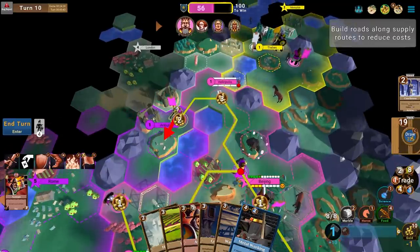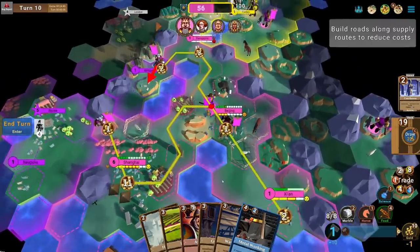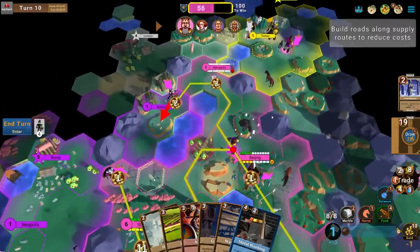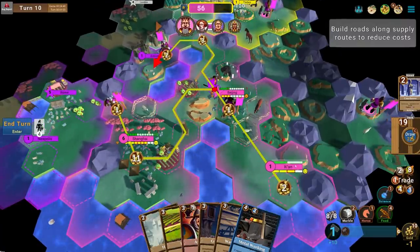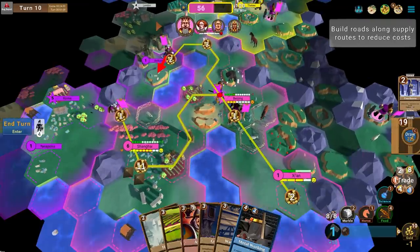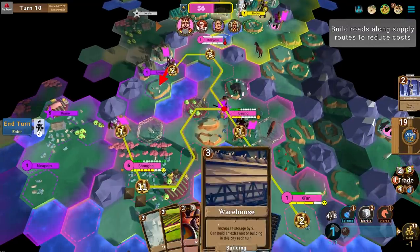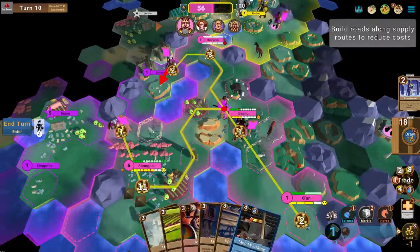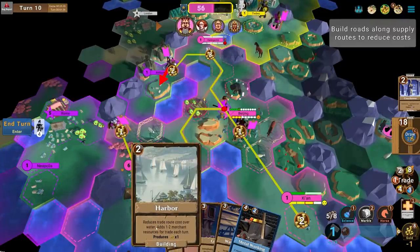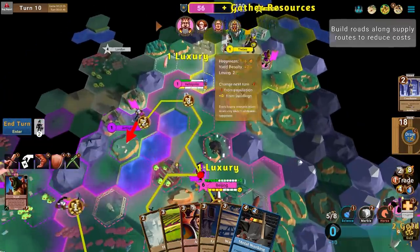I'll attack Antium and potentially inherit barracks infrastructure. My cities are so huge — do I need more food? That's what I'm asking myself. Unfortunately marble is not a luxury. Let's sell off our food. I'll draw one card and burn Healing Ritual next turn. Harbour is quite useful because it adds resources for trade. Let's go ahead and extract those luxuries to keep these cities from being completely miserable.